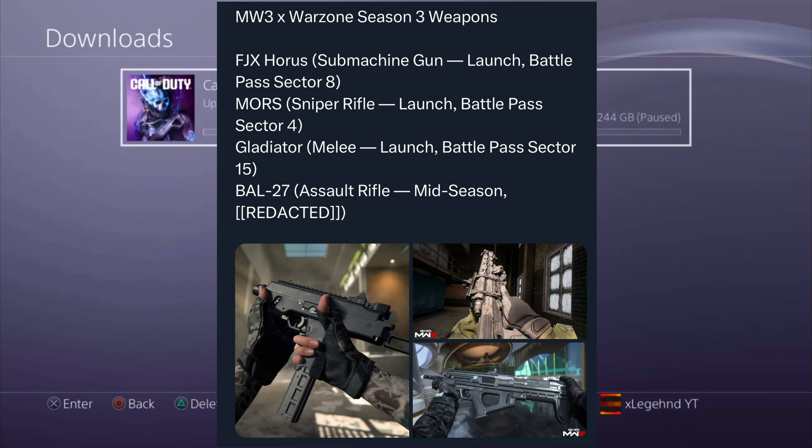There is a new field upgrade coming to Warzone 3 called Squad Rage. If you or one of your teammates equip this, your squad is immune to the gas. It also gives you infinite tactical sprint and increased health regeneration for the duration of the rage, making it a lot easier to win your match. The gas will not hurt you at all, so this is going to be super overpowered.